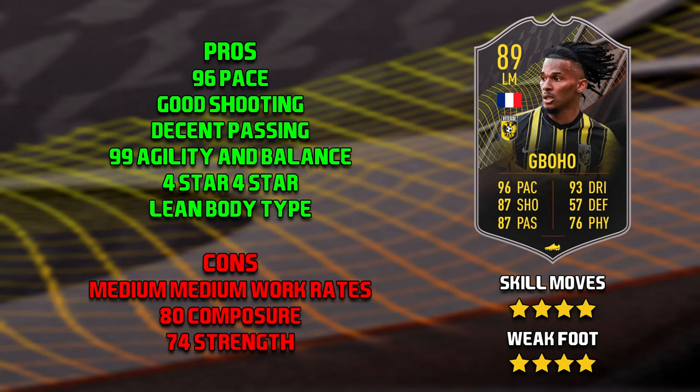Onto the cons of this Boho card — yet again, for the third and final time, medium-medium work rates. 80 composure is definitely not the best, especially considering Cahill has 91 and Mario has 92, and then they just drop it all the way down to 80. His final con is 74 strength, especially as a winger. Lean body type, 99 agility and balance, and 74 strength — it just means he's going to get bullied off the ball.